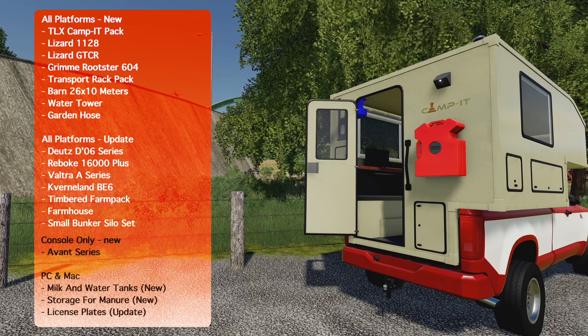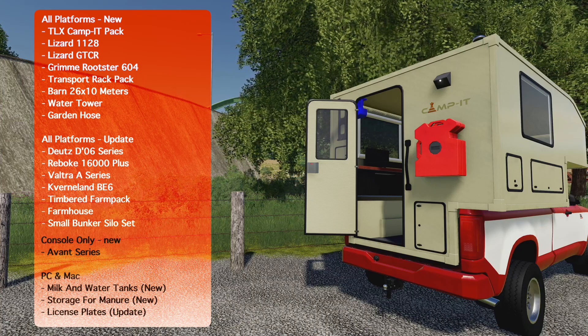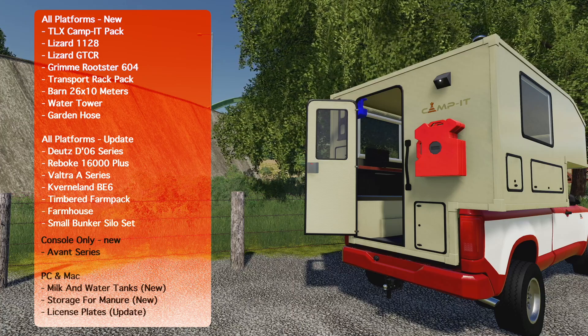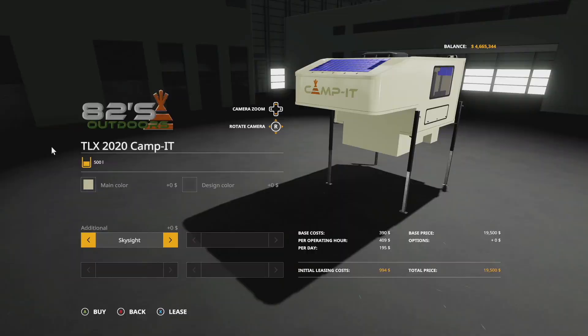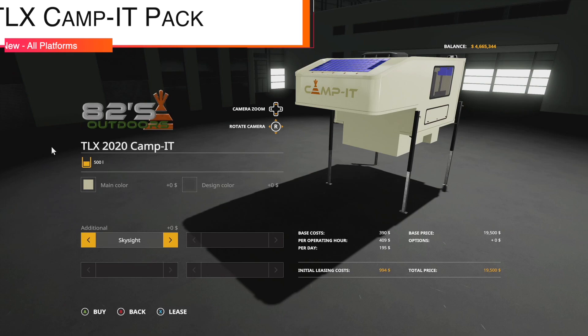Today we've got 19 mods for you for all platforms — eight new and seven updates. For console only we have one new, it's really cool. At PC and Mac we have two new and one update. Let's check them out, starting off today with new mods for all platforms: we have the TLX Camping Pack from A2 Studio.